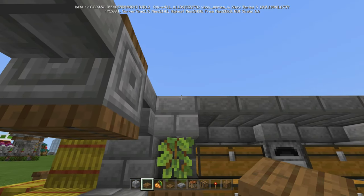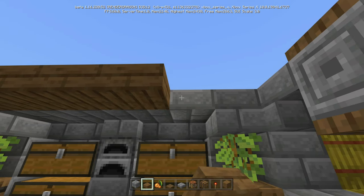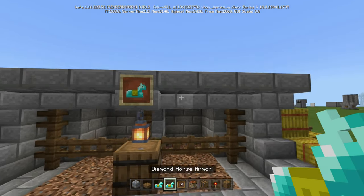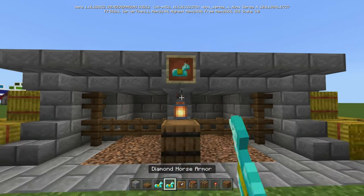Now that the floor is done, where these stone brick slabs were, we're going to use the spruce wood slabs and do that all the way across until it connects to the other side. Back on the side where the barn is, we're going to go ahead and put your item frame and whatever horse armor you want, just like that.